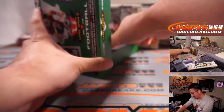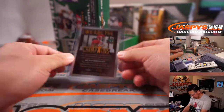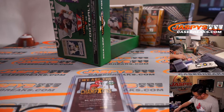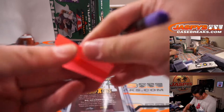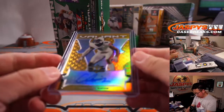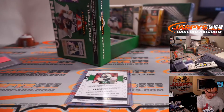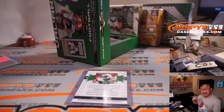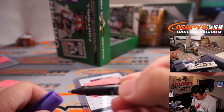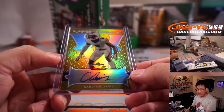Good luck — this one has that graded card in there. First one out of the gate is Bo Scarborough, Champion's Autograph, two out of 35. I'm pretty sure the checklist will have him as a Cowboy — yep, Dallas Cowboy. NFC East — Gail gets the Bo Scarborough. We also got Carlton Davis, Valiant Autograph gold, five out of ten. Nice low number. Carlton Davis is a Buccaneer — Tampa Bay, NFC South. Chris Gerrard gets the Carlton Davis.